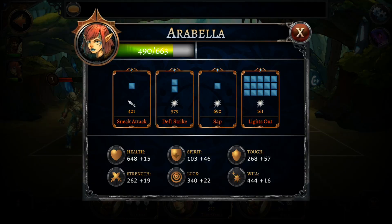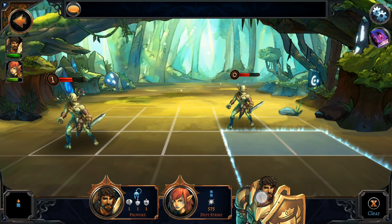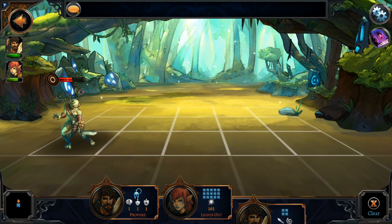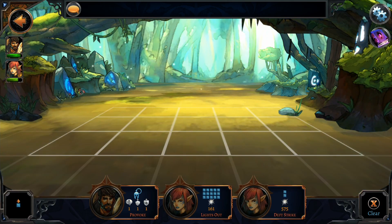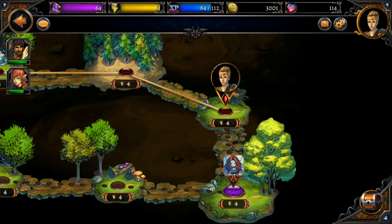Our mage character has only 490 HP left, so there's a chance she will die if we're not careful. You can see all four of her different abilities here, and if we click the warrior guy you can see his abilities as well. Let's do a strong attack on this enemy so it doesn't get a chance to attack us, stall this other guy, and — yes — we did get a strong attack, winning without losing any HP whatsoever. That's pretty nice.